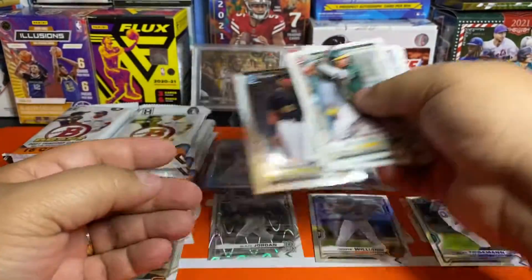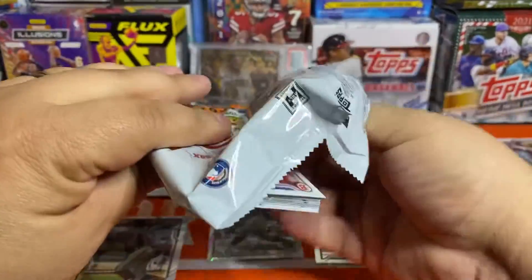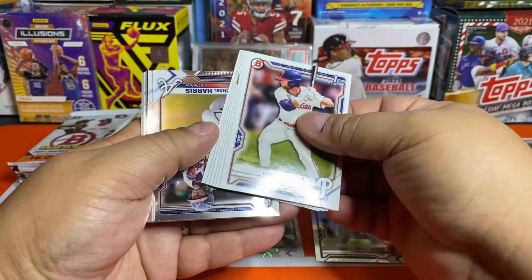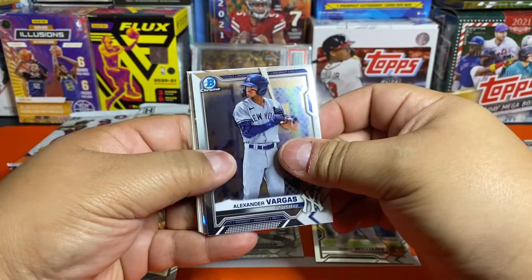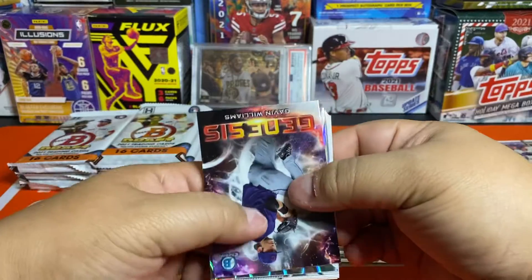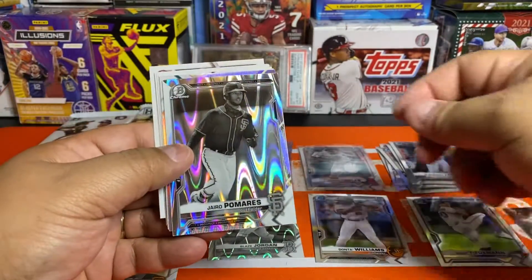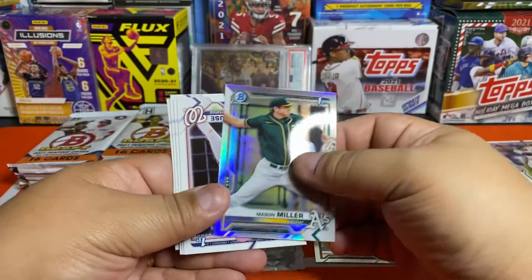Let's get back to the regularly scheduled programming. Two for two on parallels — let's see if we just burned through both parallels for this box in the top packs. I wasn't paying attention as I opened all my boxes to see if it's always the top pack of both stacks. Hopefully not because that makes it really too easy to steal one out of a hobby shop. Michael Harris, Vargas, one of the genesis cards, Gavin Williams, and now our second ray wave. No first, but Palmares for the Giants — I'll take that. Palmares is another top Giants prospect, so I'm happy. Mason Miller first refractor — not bad.